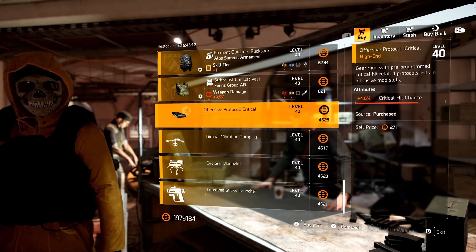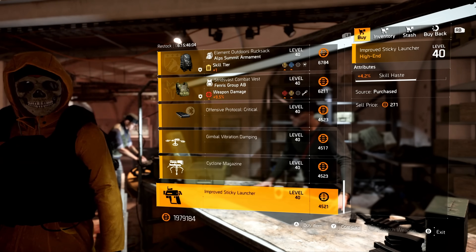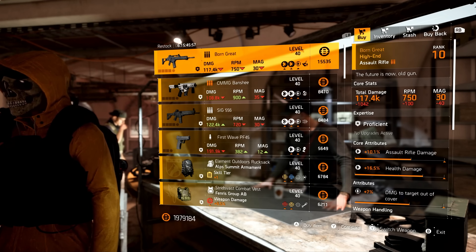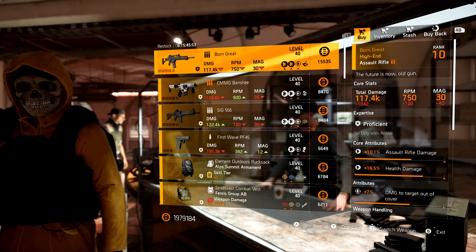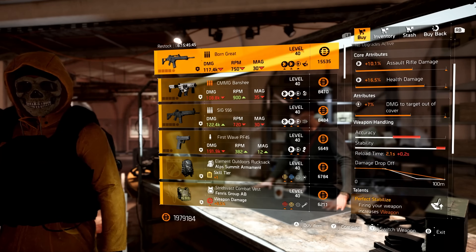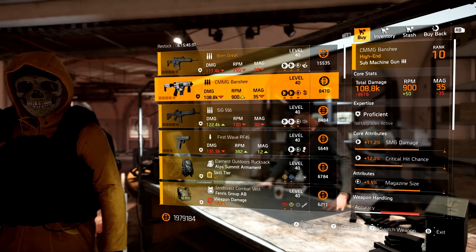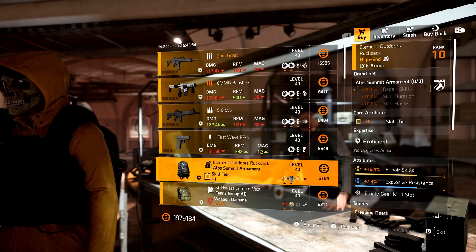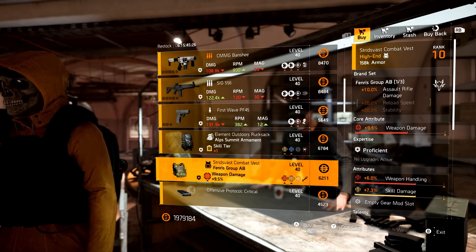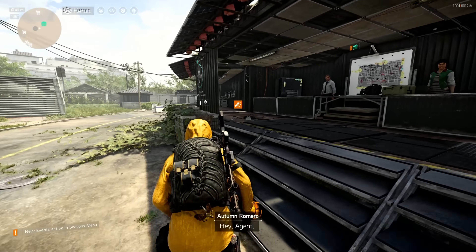Looking at the mods: crit chance 4.6, drone duration 6.3, turret burn damage 4.3, and sticky bomb skill haste 4.2. For must-buys from the Base of Ops: take a look at the Born Great — it has damage to targets out of cover, which is nice, though I'd personally prefer the Glory Days. The Banshee would be pretty fun with True Patriot. The Alpsummit with repair skills is interesting, and the Fenris with Glass Cannon and skill damage is another solid one. Overall, that was a strong vendor reset.